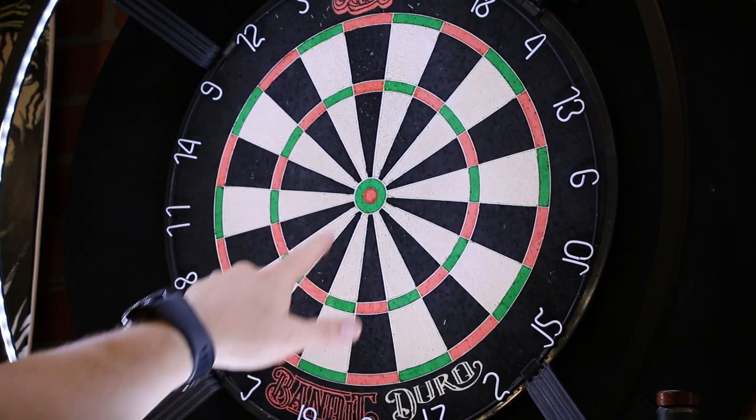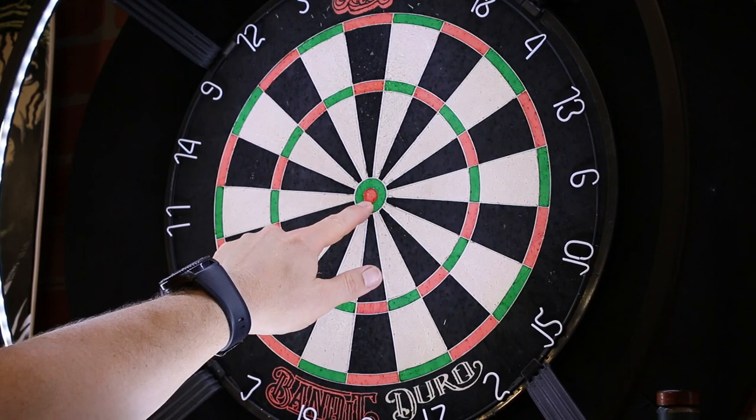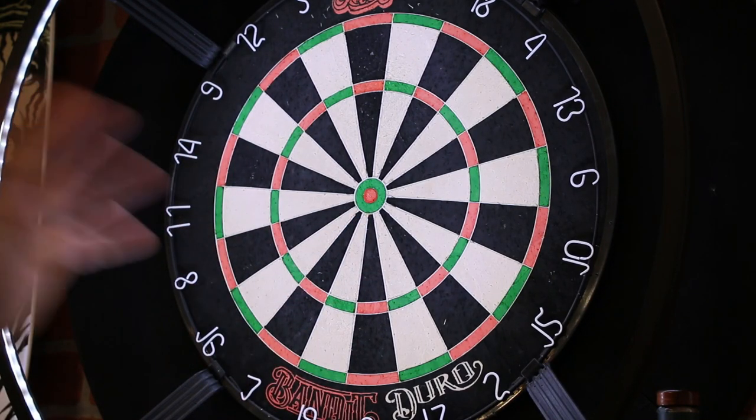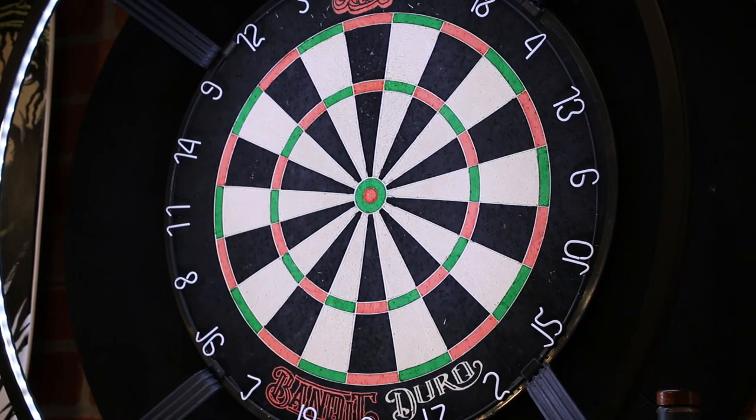Once I get to the 21st I'm gonna shoot at the green bullseye, and on the 22nd at the red. On the 23rd I'm probably gonna shoot at 18 because that's my nemesis, or some other area within the dartboard. That's kind of how this goes. Let's say today is the 10th — let's see what that looks like.